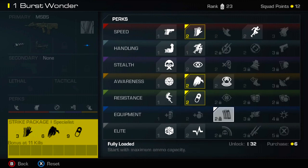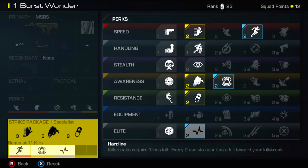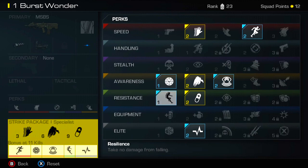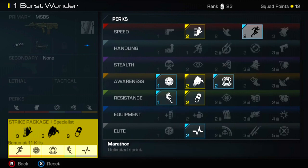Let's say you also add Hardline, Sitrep, Marathon — now look at the bottom: you have to wait until 11 kills to earn your Specialist bonus. So at three kills you'd get Sleight of Hand, at six you'd get Scavenger, at nine you'd get ICU, and then at 11 kills you'd get the rest — resilience for no fall damage, recon, Hardline, Sitrep, and Marathon. Kind of silly to wait all the way to 11 kills.